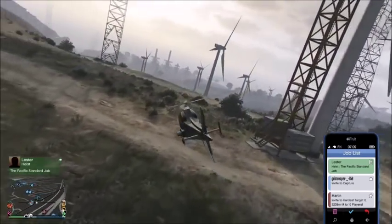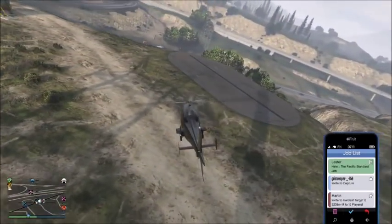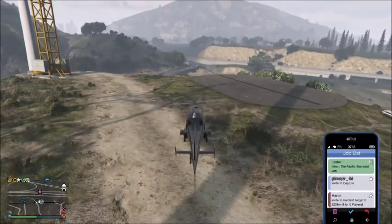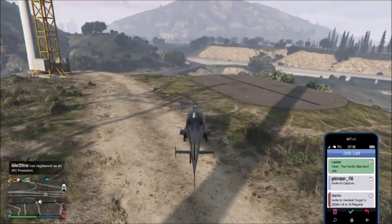To get started you're going to need a facility for this glitch, and your friend is also going to need a facility. You're also going to need one friend with an Avenger. Your friend is going to need a vehicle that can go into an Avenger and it needs to be a two-seater vehicle. You're also going to need some vehicles in your facility that you'll be replacing, because you're going to be getting your friend's cars.